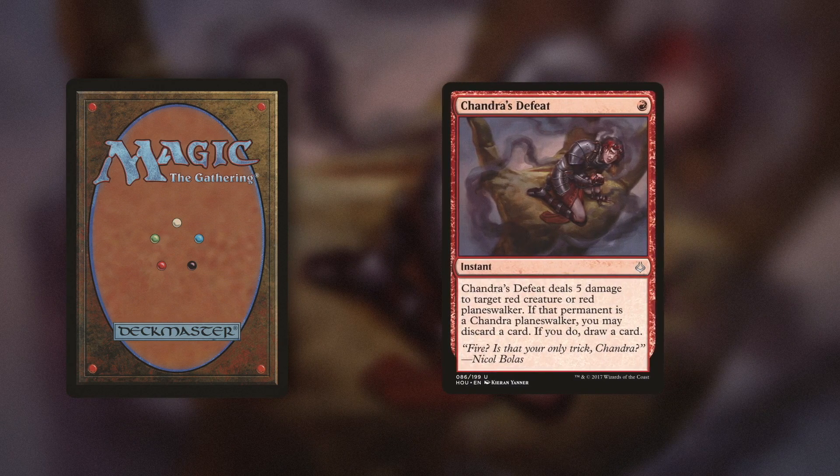A whopping four Chandra's Defeat are the key to unlocking the Mono Red mirror match. Pre-order the Challenger decks today at tcgplayer.com.